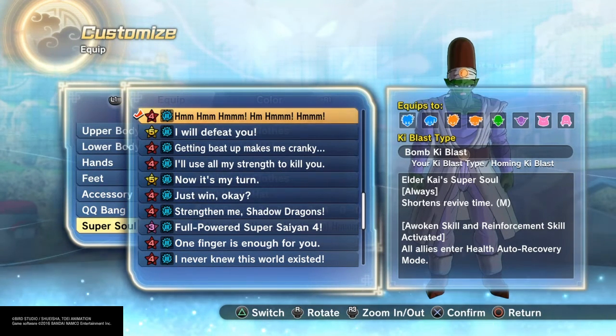It's springtime and my allergies are acting up, so you might be hearing some of that during my commentary. Now, the Super Soul I'm using — with an awoken skill and a reinforcement skill, it puts everybody in auto health recovery.